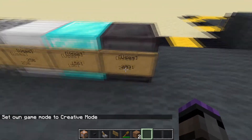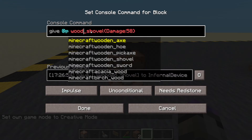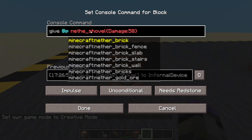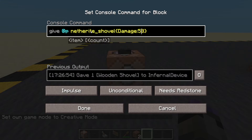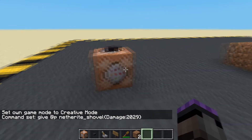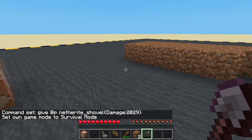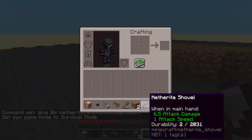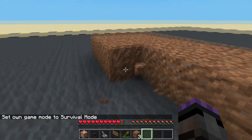Let's have a look at something else. Netherite has 2031. So, let's switch from wooden to netherite. 2031 is what it has. And let's have two uses — so let's take two off that. Give yourself one of them. Switch back to survival. Only two uses. One, two, and broken.